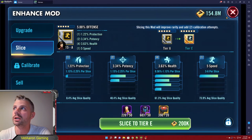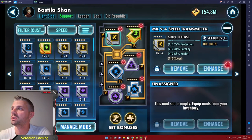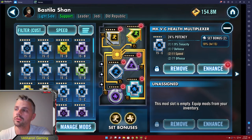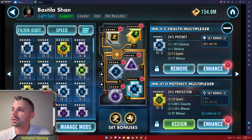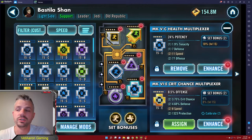My general rule of thumb is I get them all sliced up to the highest five dot if they have speed on them. And then if they are over 15 speed and still have the opportunity to slice for another speed roll, I will slice it and take it up. That is the most efficient way I've found so I don't run out of Mark 1 amplifiers. I have to reserve my resources because I'm completely free to play — I don't recommend slicing a mod to six dot if it only has ten speed.